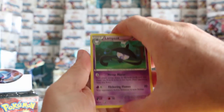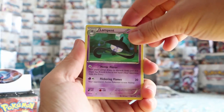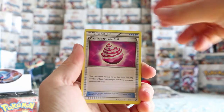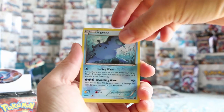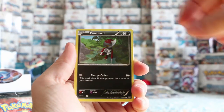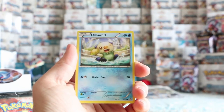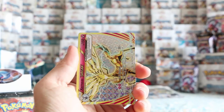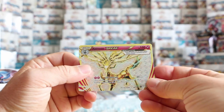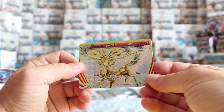Three from the back — we can see Lampent, Clang, Captivating Pokepuff, Mantine, Clink, Bonita, Pawnyard, Oshawott. Oh, look at that first pack — we have ourselves an Xerneas Break, and that is a nice looking card.